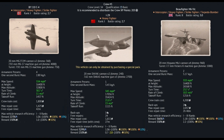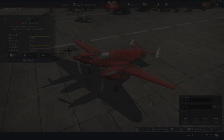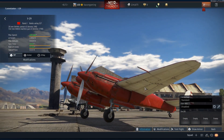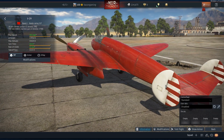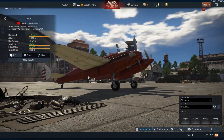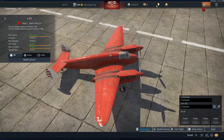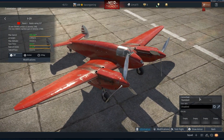Now that we've looked at the stat card, let's take a look at the customisation options. This is the base skin that you start off with on the I-29 — it is a simple red camouflage with a white underside. The rudders are also white and the rudder control surface has red and white stripes. As you can see, there are no Soviet stars or USSR air force stars on this paint scheme, which means it is a relatively plain paint scheme.